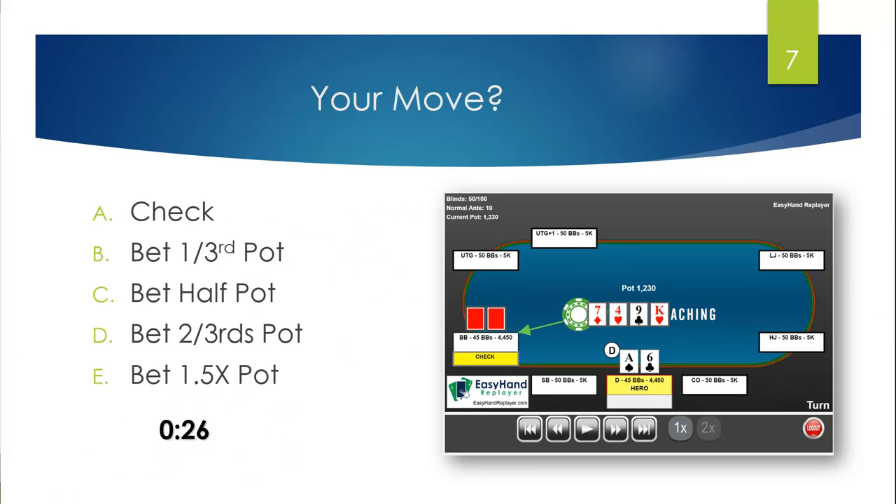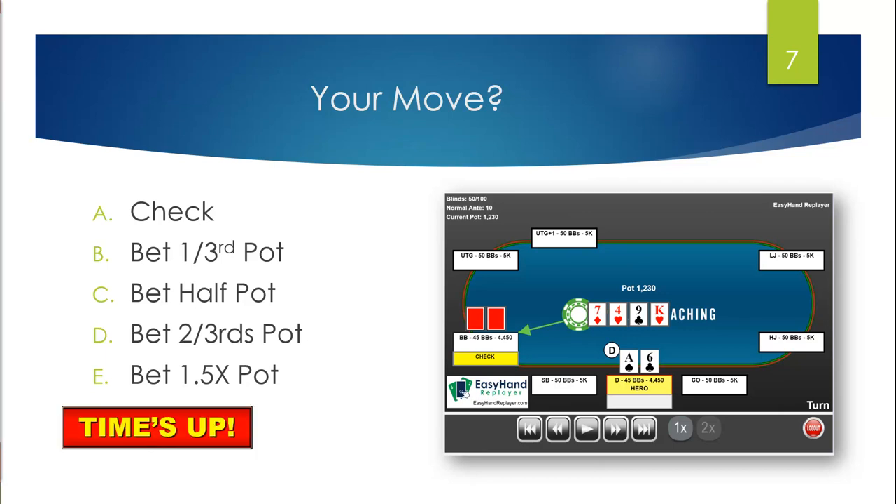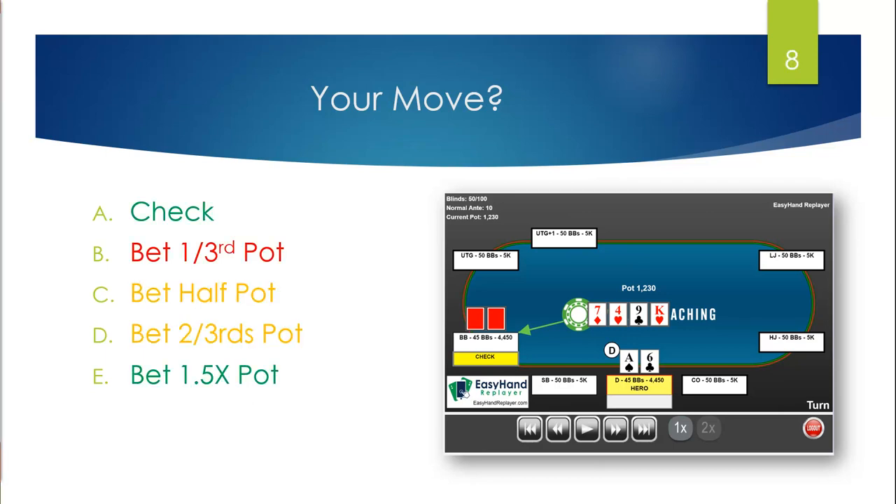Let's see what people answer in the chat. The chat is going to be off screen so I don't obscure the display. I have a lot of people saying D, a lot saying C or D, a few saying E, and a few saying A. So let's go ahead and take a look at the answers — all over the board.